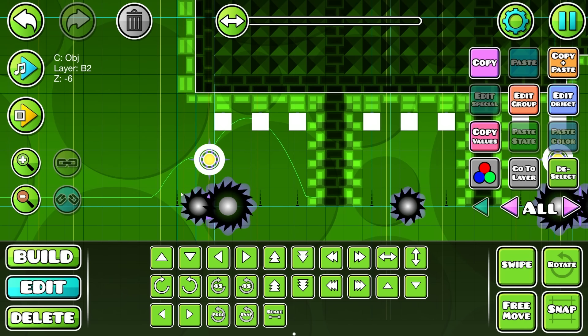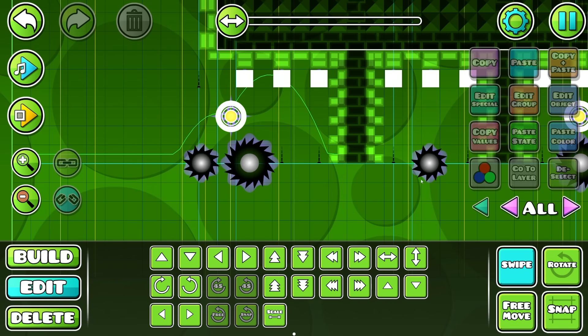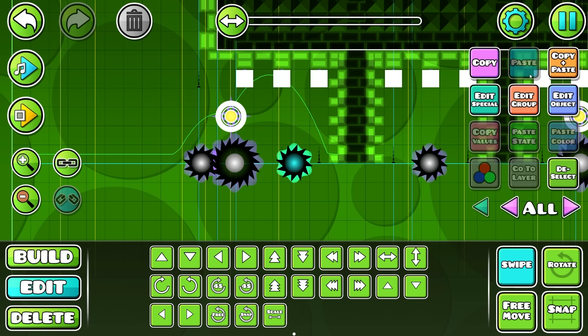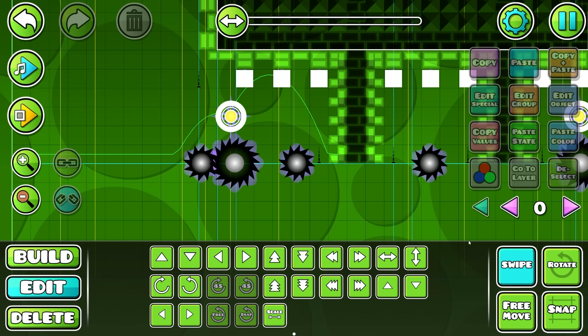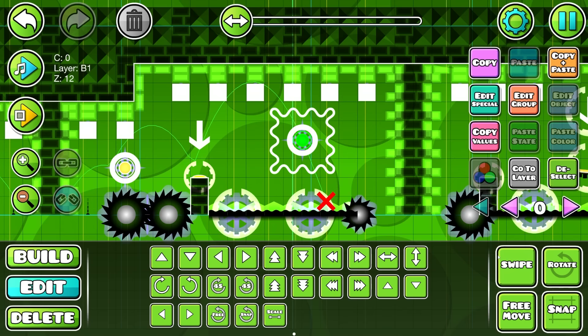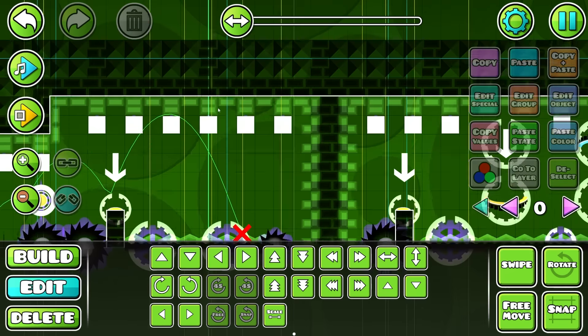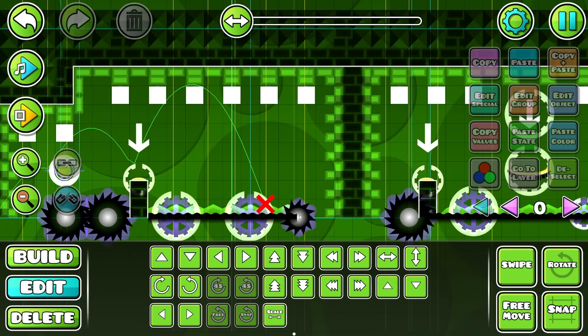What I can probably do - since you can kind of make that jump from here - I'm going to move the saw over just a touch, move the middle saw over like this, copy paste it and put it right here. I'm gonna try to keep the style of the level, not add any 2.1 stuff or movement. What if instead of having a yellow orb here, I make you go on the roof to do a triple spike jump, then blue pad you back down to the yellow pad?